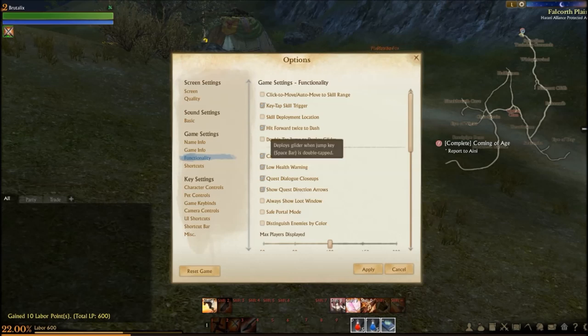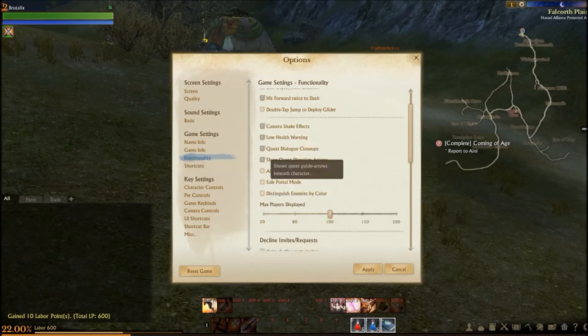Skill deployment location: hit forward twice to dash — yes. Double tap jump to deploy glider — okay. Camera shake effects. Low health warning — yes, I do need that because I will have low health a lot of the time, because I am Noobzilla.